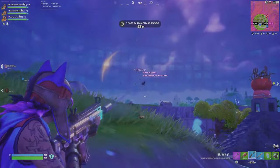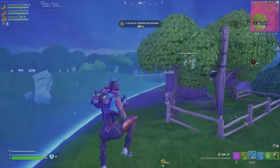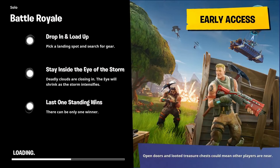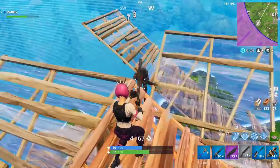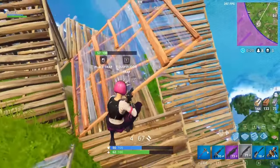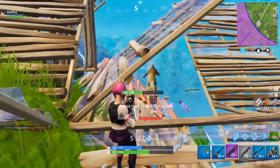One of the coolest PS5-exclusive features is the activity cards. These let you jump straight into a solo Battle Royale match with just a button press, bypassing menus and loading screens. It's incredibly efficient and gets you into the game faster than ever. This feature alone makes the PS5 version of Fortnite feel more streamlined and user-friendly.